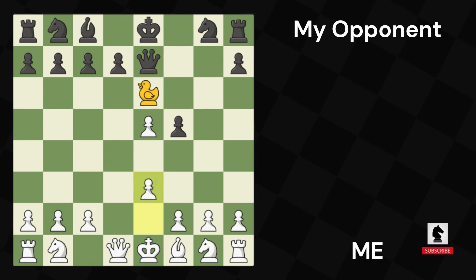I pushed the E pawn and he brought out his queen. Now this is meant to be a check but he blocked it for some reason with the duck. So I just developed my knight to block the check in the future and placed the duck on B3 so he cannot capture my pawn.